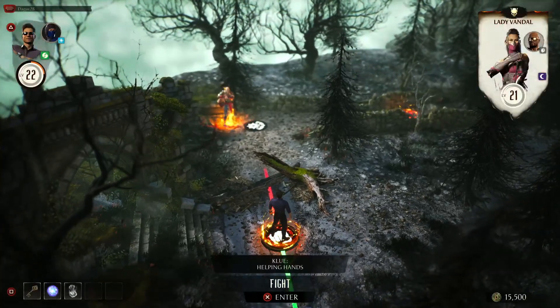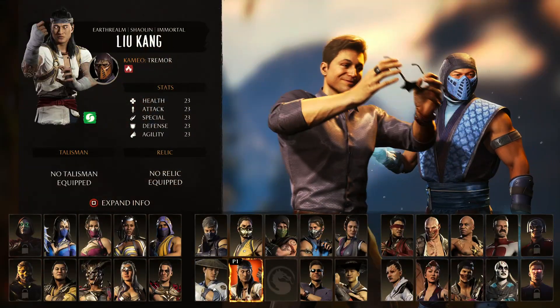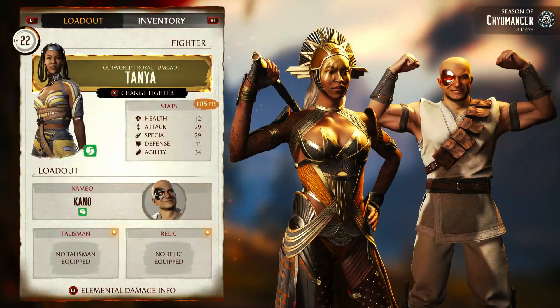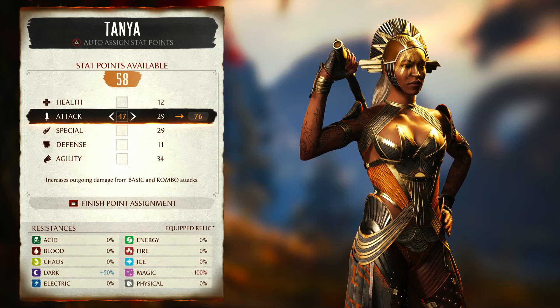Welcome to another Clued Tutorial. Today we're going to take a look at the Clued Helping Hands. This is pretty simple — just change your character to Tanya. I don't like Tanya in this game, but I recommend going with all your points into attack. I never played her in this invasion, so just go all attack.